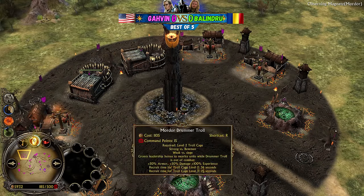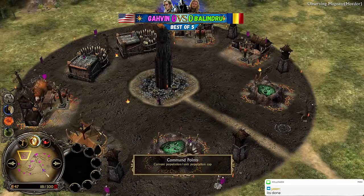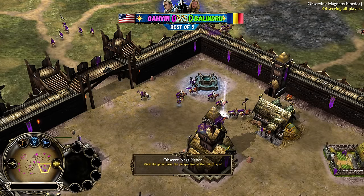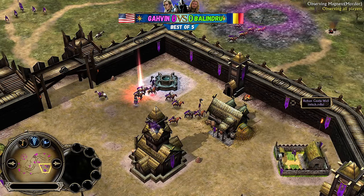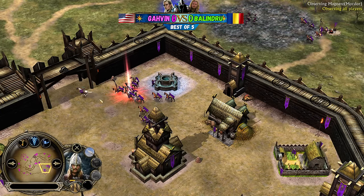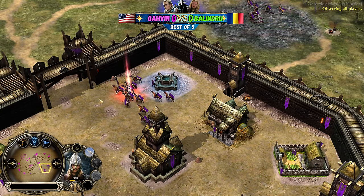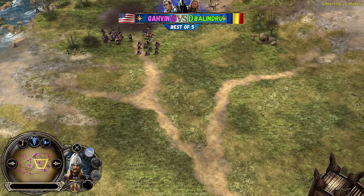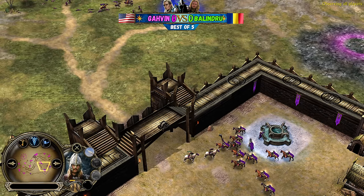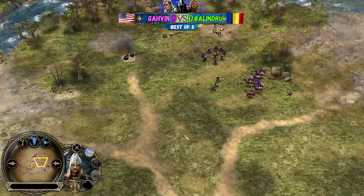Double troll cage - but he never went for any trolls, I think he forgot about them. Gavin is playing with absolute control and Balinduru is quite brave, he doesn't give up, still hoping for a mistake from his opponent. It might sound delusional, but if somehow Gavin decides to lose all his Nazguls and the Witch King, and somehow Theoden and Eowyn are both able to hit level four, the game could go another direction. But realistically speaking, it would be a dream.